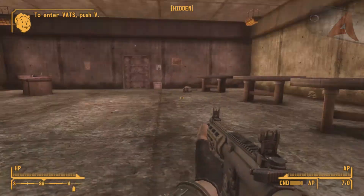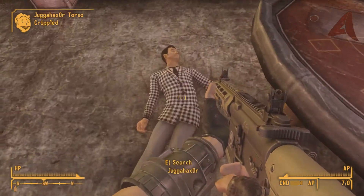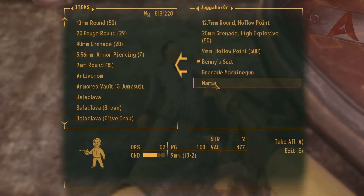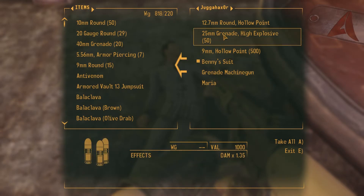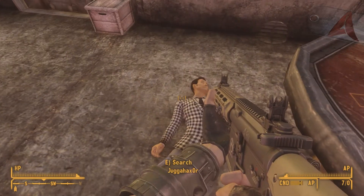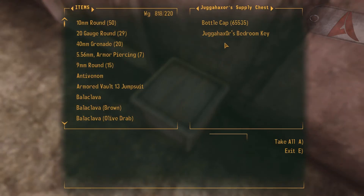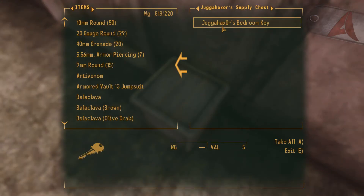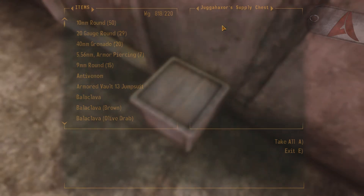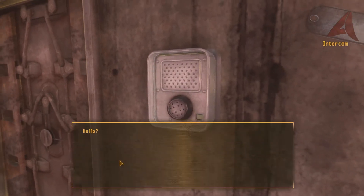Basically what it is — it's a bunker in Novak, kind of off to the side of Novak. Once you get into it, down in the first room there's going to be an enemy. It looks like Benny, but it's not apparently. And if you take out the enemy, you will be able to pick up a key and also all of his items as well — I think there's like a machine gun grenade launcher or something like that.